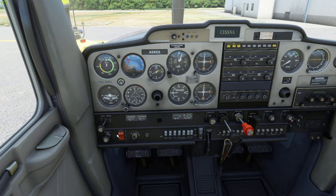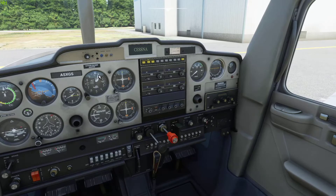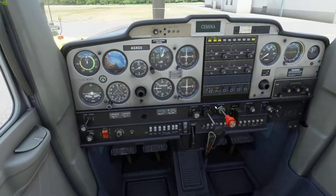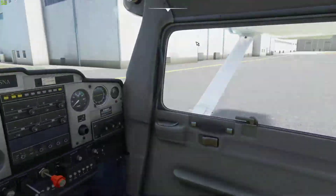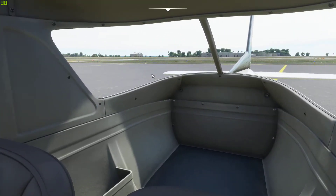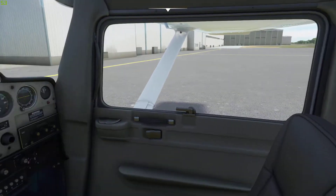First thing we do is make sure everything is off — the key being off is important. Make sure it's pulled out, throttle out, all that stuff. Everything looks good. Step one is actually a pre-flight briefing; we have to figure out what we're doing. We're going to look at the weather first. We are at Flying Cloud Airport, the same airport as last time. This is my local airport. I've gotten rid of all the traffic just because it's a better frame rate.